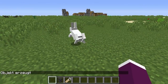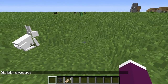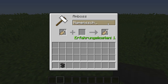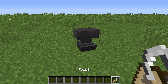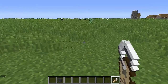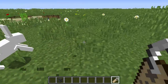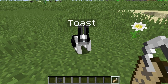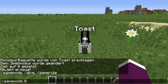Deswegen mache ich es mir einfacher per Command. Dann braucht ihr ein Name Tag, welches ihr im Amboss zu 'Toast' umbenennt. Denn wenn man ein Kaninchen 'Toast' umbenennt, kriegt es eine andere, spezielle Textur — das hat Mojang so einprogrammiert. Dasselbe gilt eben auch für das Killerkaninchen: es behält seine aggressive AI, nur seine Textur ändert sich. Toast ist also eigentlich ein ganz friedlicher Hase.